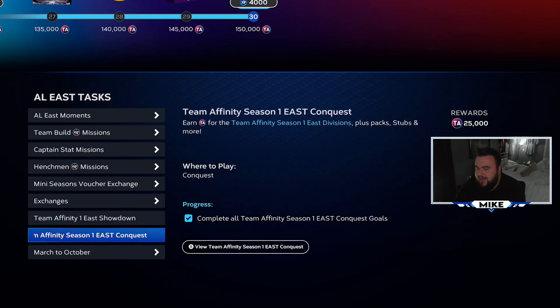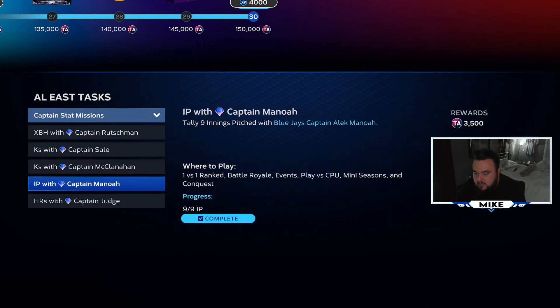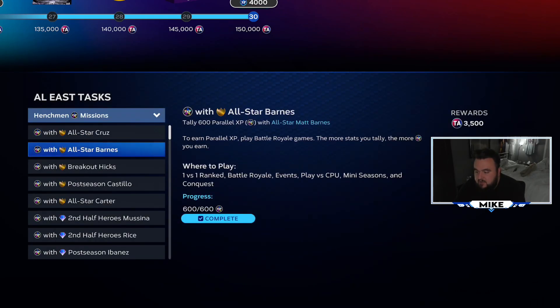Do the conquest as well - that's where you get a little double dip action. When you're doing conquest or anything offline, use the players you need for the missions. You've got captain players with missions - most number for the pitchers is 12 Ks, for hitters it's Judge's three home runs, some are five extra base hits, some are 10 hits total. Henchman missions are the same thing - a lot of it is PXP based.